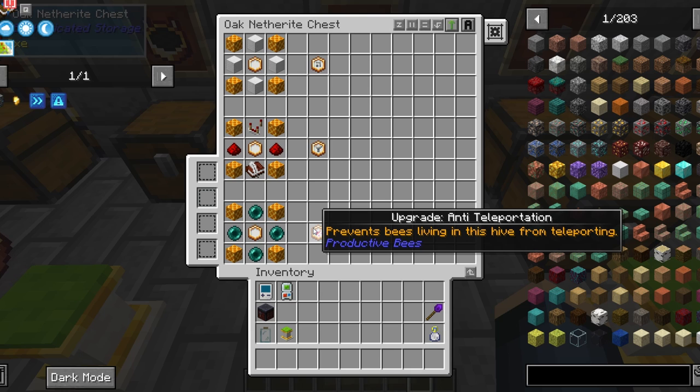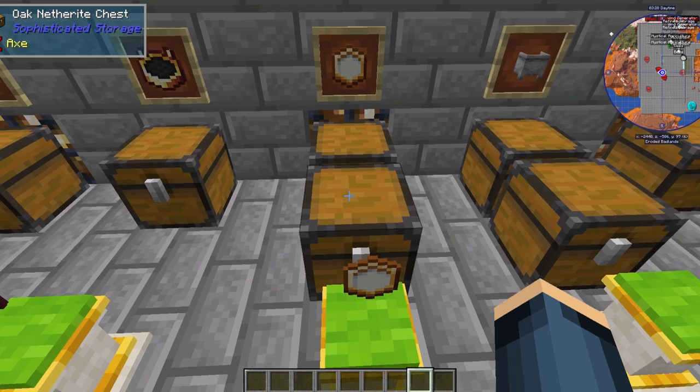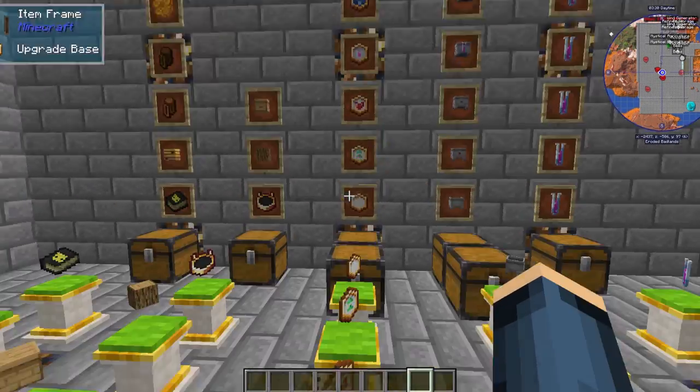Last for the upgrades is the upgrade anti-teleportation, useful for ender bees that can teleport. You'll need four honeycomb blocks, four ender pearls, and an upgrade base.